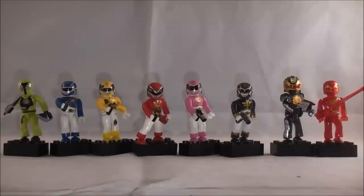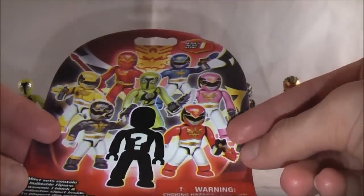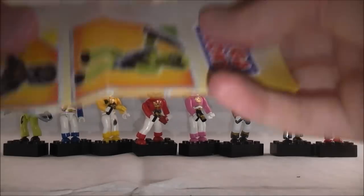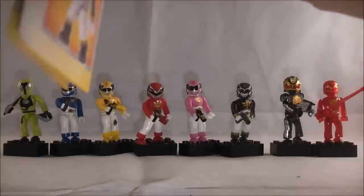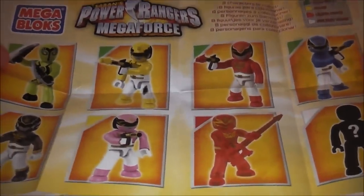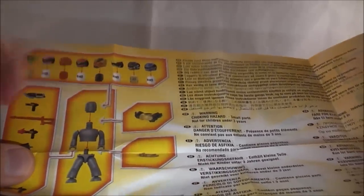Just like we got with Samurai, we have a series of collectible minifigures that come in randomized packs. The packaging is pretty much the exact same style as Samurai, except you have a Megaforce-shaped helmet in the background, a symbol up top, and you can see all the characters in the set plus the mystery figure. You also get a traditional little pamphlet that lays them all out by rarity, a diagram on how to put them together, which helmets go with which figures, and more stuff coming out in the line.